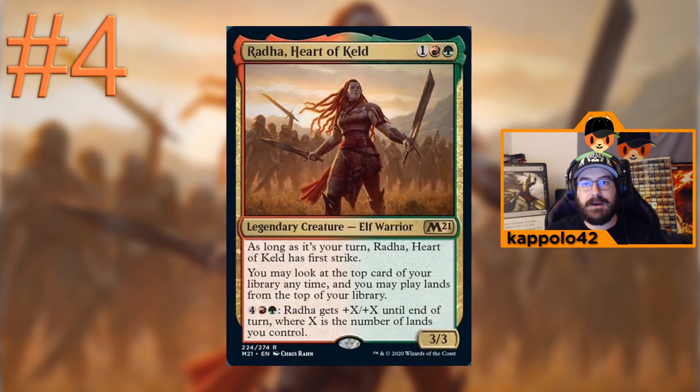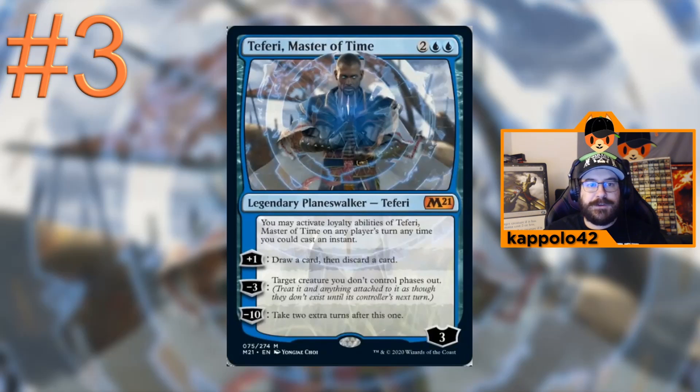At number four we have Radha, Heart of Keld. She has first strike, which I think is not a great ability on its own, but her second ability is what makes her a great commander. You can look at the top card of your library at any time and may play lands from the top of your library. Paired with some green ramp spells and red haymakers, she could make a great ramp deck for Brawl.